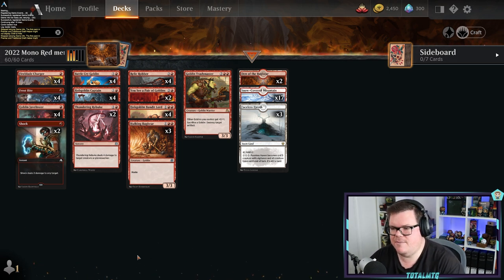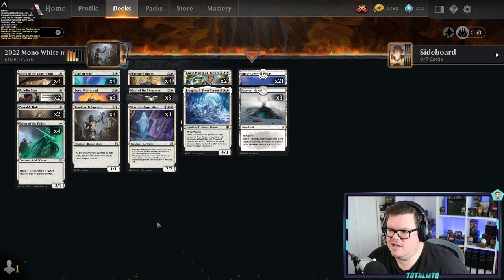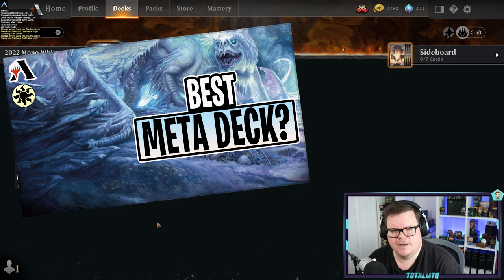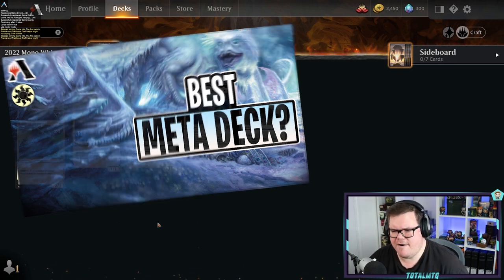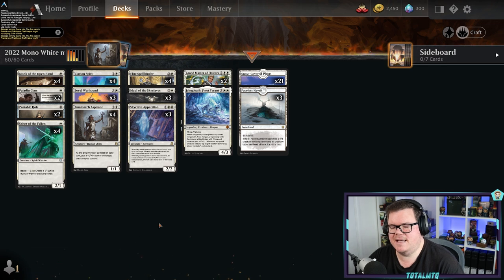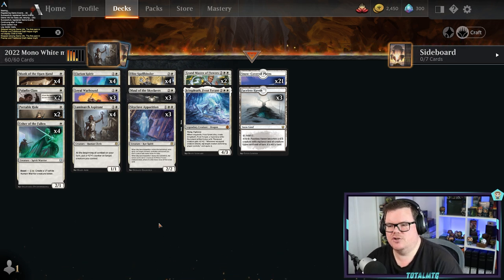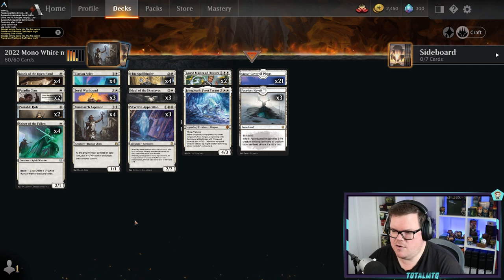The last deck for me is probably the strongest — Mono White Aggro. I put this in a recent gameplay video, go check it out. It's very aggressive and very strong — it can even be faster than red, which is great. It has ways to deal with green as well. All these decks are very evenly matched — you'll win with one sometimes, win with another sometimes. There's no bad deck in these top five.